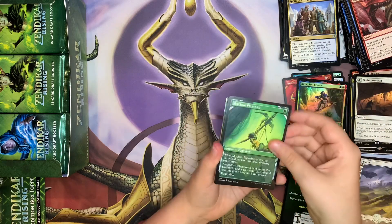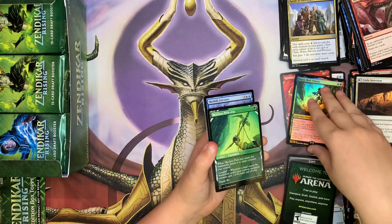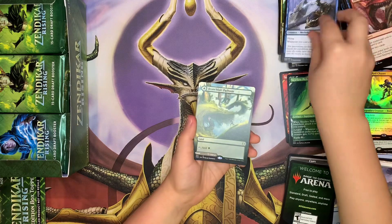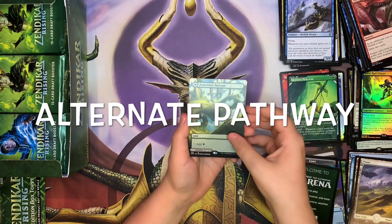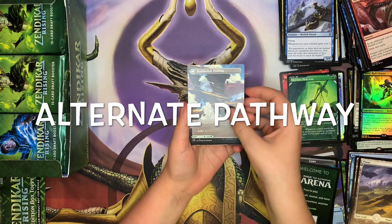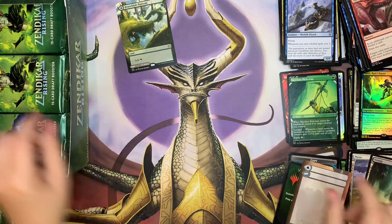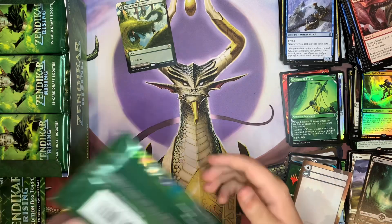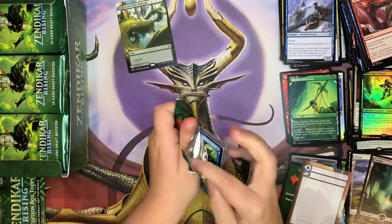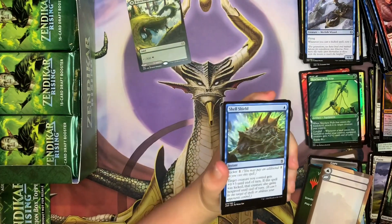Skyclave Pickaxe Alternate. I didn't do a flower — put that with the rest. Alternate Pathway! We have a Branch Loft, Boulder Loft Pathway. I'm going to put those there — that's a really, really nice pull. And what do you know, another row of Nisipacks. I have the feeling we're either going to get Jace or Nissa, or I'm just going to be completely wrong.